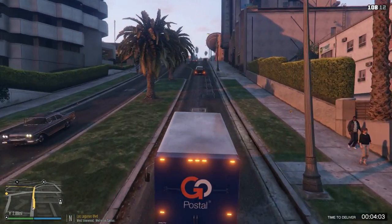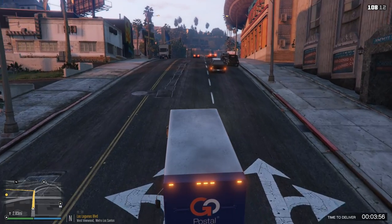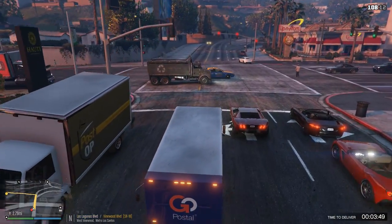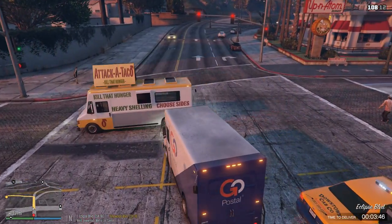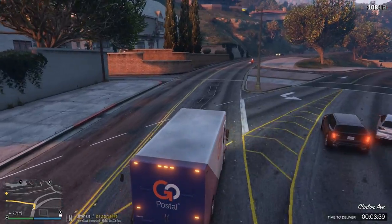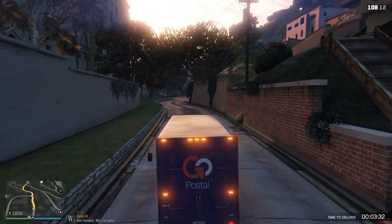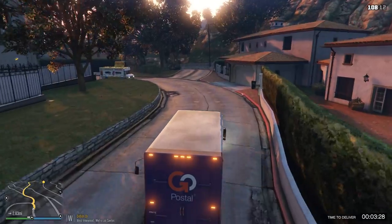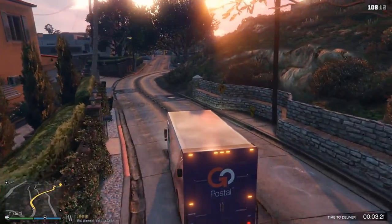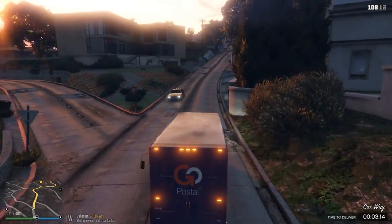Look at the bottom right-hand corner of my screen — it's three miles away, so we get three thousand dollars for delivering this on time or before time. The trick is we've got to get this thing to the destination. We almost T-boned someone! A lot of you guys know we do a lot of police mod episodes — this is something completely different. I did a couple of dry runs and easy mode is way too easy.